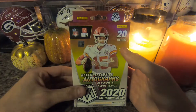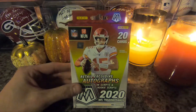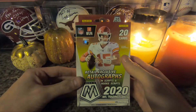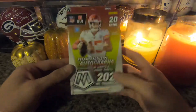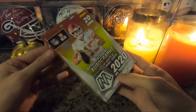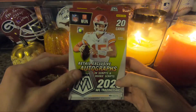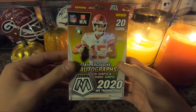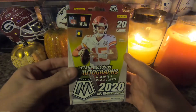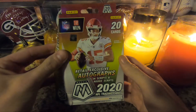I've done some Topps too, but feeling a little festive today. Got some pumpkins and some fall colored candles — getting close to Thanksgiving so definitely wanting to be a little festive. With these hanger boxes you get one silver or Mosaic prism, and everybody is trying to go for that Burrow, Tua, or Herbert. We're gonna see what we can get today — probably not gonna get one of those, but we'd definitely like to get a cool skill player rookie if we can.